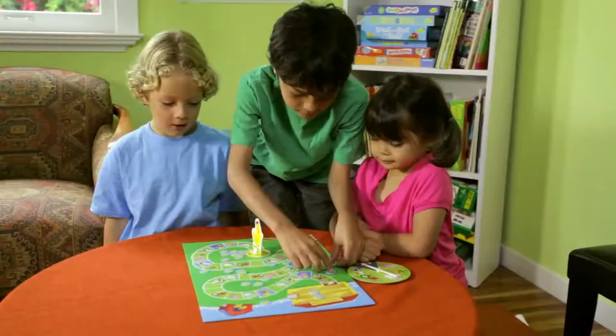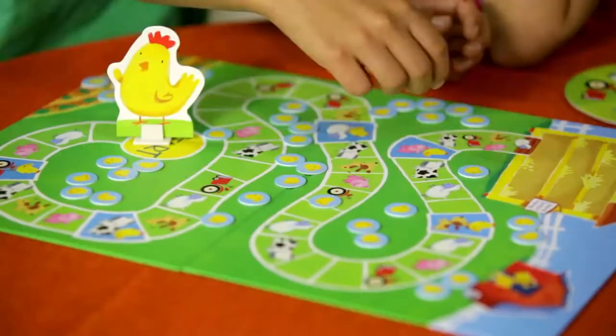Scatter the baby chicks around the farm, but not on the path. Place Mama Hen on the start space.